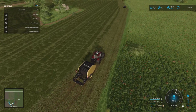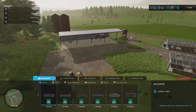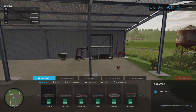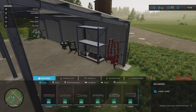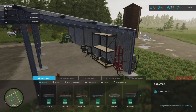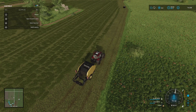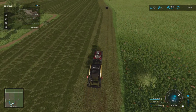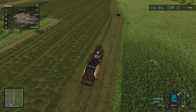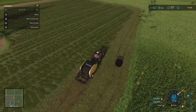Oh, that reminds me — at the beginning of the video I got this shelving unit here, so I've put a couple of implements on there, and I got myself the front loader as well. That's mainly for getting the feed off the floor for the chickens when they need it.